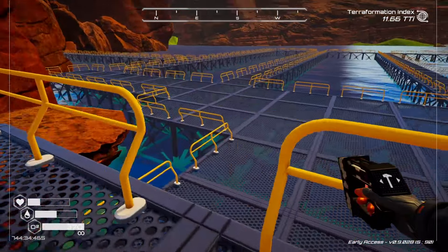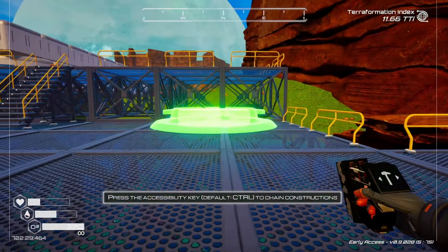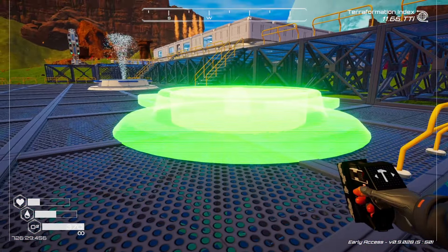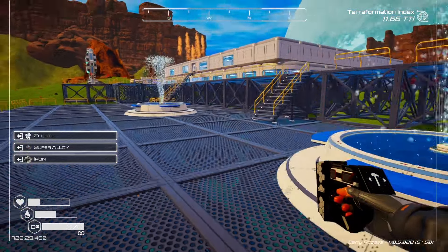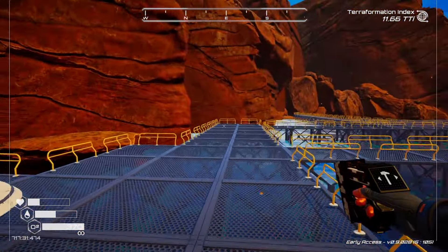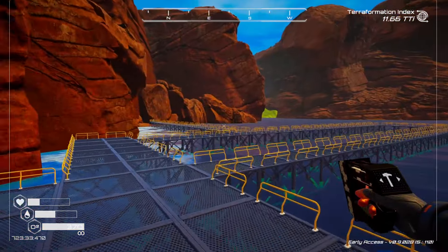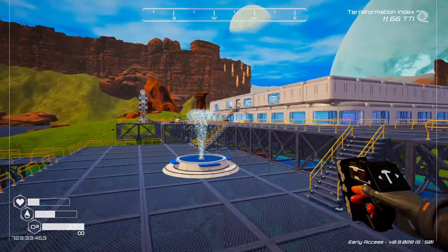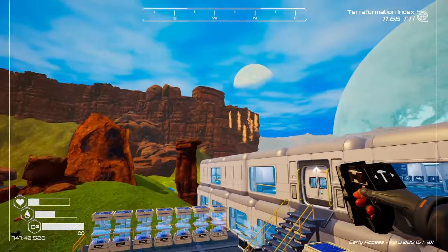We'll put another one over here somewhere - like right here. Now we have two fountains. I should have given Ickless a fountain, but he doesn't need a fountain. But what if he does need a fountain? No, Ickless doesn't need a fountain. Don't try to get too snazzy. I'll probably move those a thousand times before the day's over, but it's okay for now.